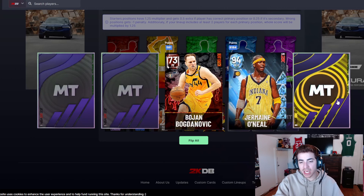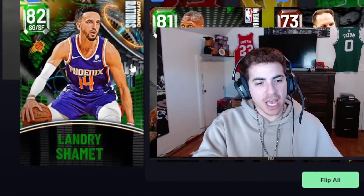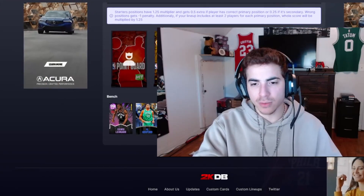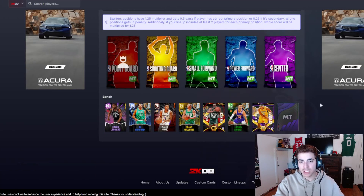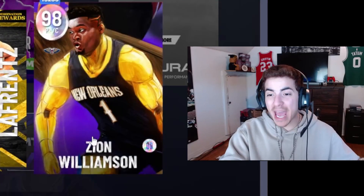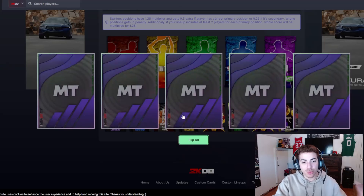Next pack we got Bogdan, Jeremy O'Neal — I don't have him so can't use him — Josh Oki, PJ Brown. We're taking Shannon because he can shoot. In the next pack we take Devin George, he's honestly the only good one. Then we get Galaxy Opal Zion Williamson — we'll take it! Great start, hopefully it doesn't slow down with the starters.